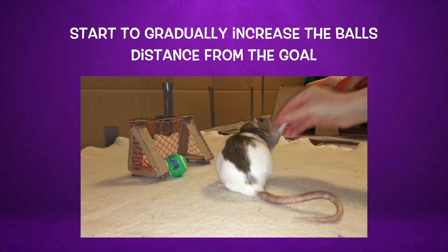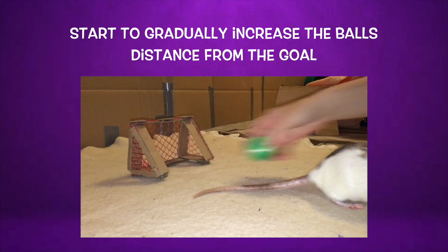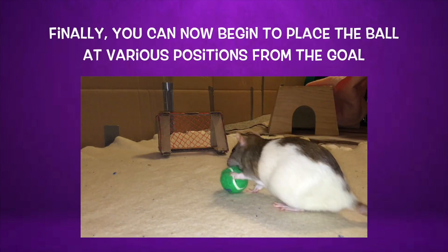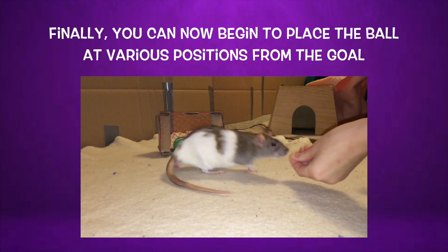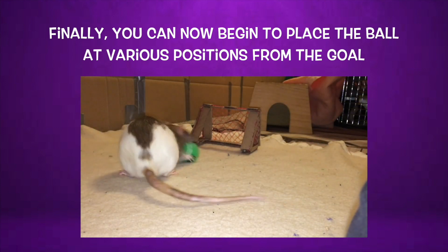Once your rat can get the ball into the goal from several inches away when it's placed in a straight line, you can now begin to place the ball at an angle and see if your rat can still get it into the goal. Since you are increasing criteria, you want to reduce the distance and go back to having the ball right next to the goal, and as they get the idea, you can then gradually build up to them getting the ball into the goal even when the ball is placed at a distance.